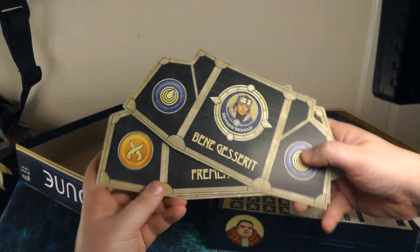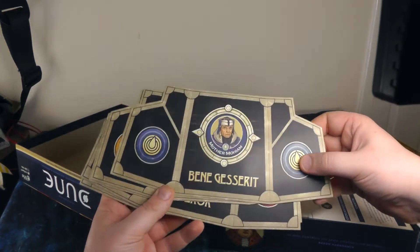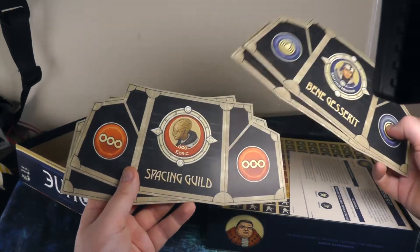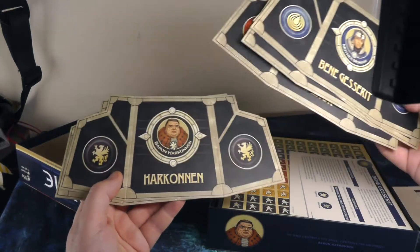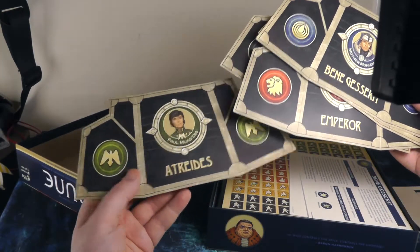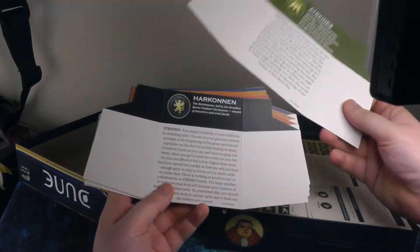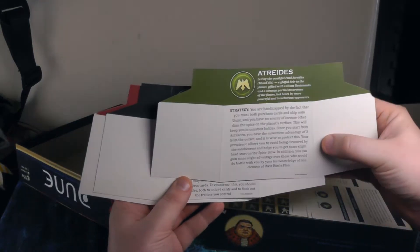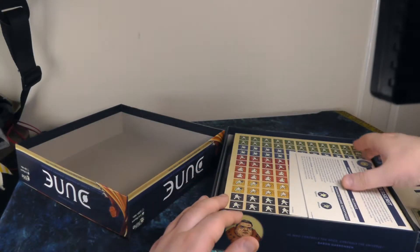We then have the player screens — a really nice print with a matte finish, so there's not too much reflection. You've got illustrations with the faction leaders in the middle, and on the back it gives you strategy guidance on how to play your faction and what their strengths are. That's really helpful.